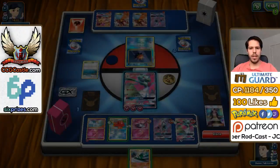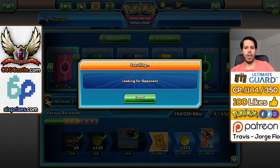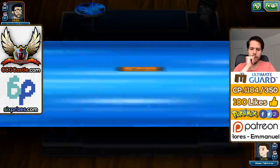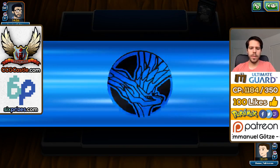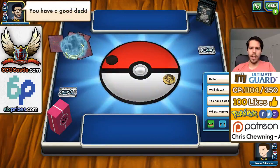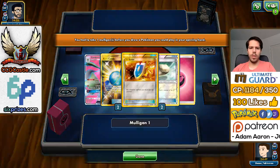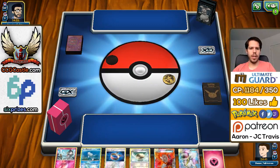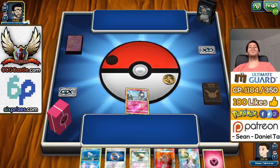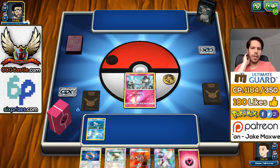Let's jump into the next match. Try to keep the win streak alive. We're mulliganing a lot. You have a good deck, says my opponent. We're in a mirror match, actually — this should be very interesting. My opponent is going first. I'm still going to start with Ralts, but I'm not a huge fan. Gardevoir mirror matches are probably very tricky. Wait — there's a Cosmoem? Why is there a Cosmoem in my opponent's deck?